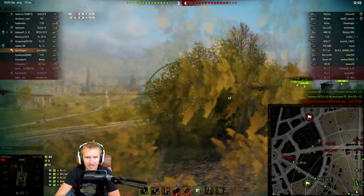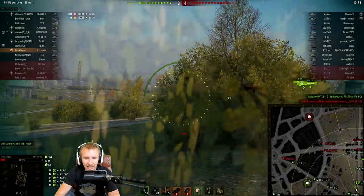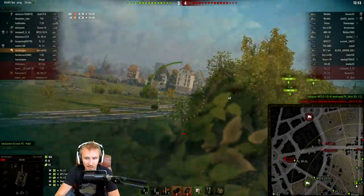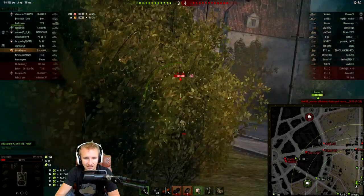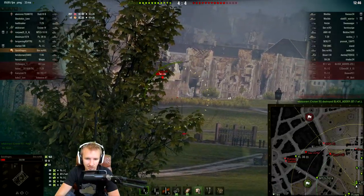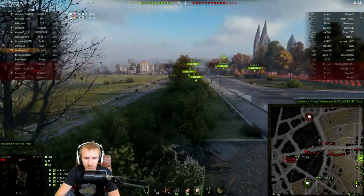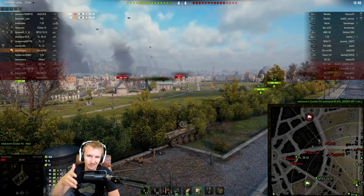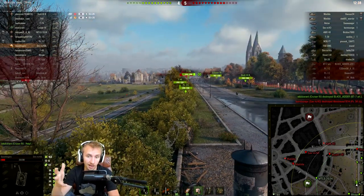The aim time on this tank is 1.6 seconds. Look at the legendary gun handling — it's very unusual at low tier to have an aim time this low. Look how instantly responsive the aim circle is to changes in your reticle or when you make movements and then stop. Something like this is really the difference between most tier 9 and tier 10 tanks in World of Tanks.